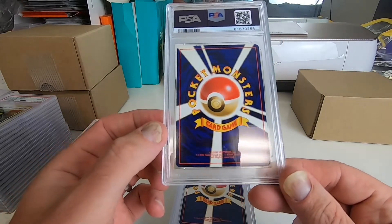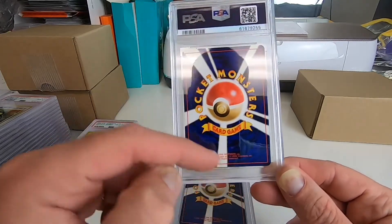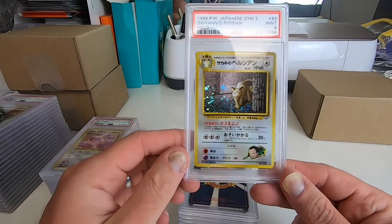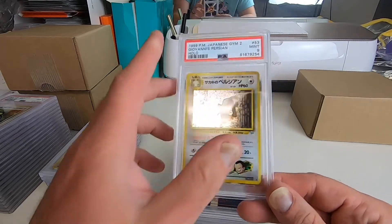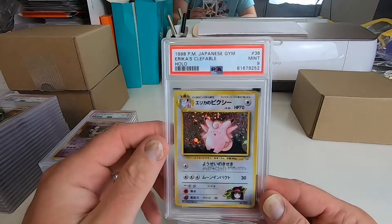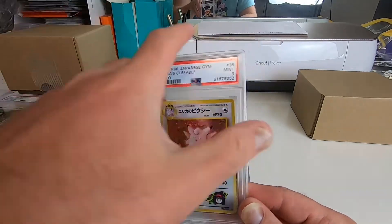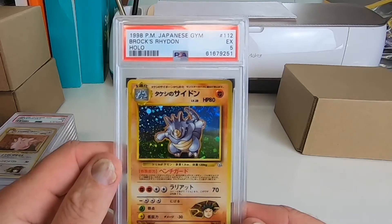I don't see any whitening on the Koga's Ditto at all. The centering on the back looks like there's a little more on the top than the bottom — I don't understand how that's an 8. We got an 8 on Giovanni's Persian. Rocket's Mewtwo we got a 10. Brock's Rhydon got a 5.